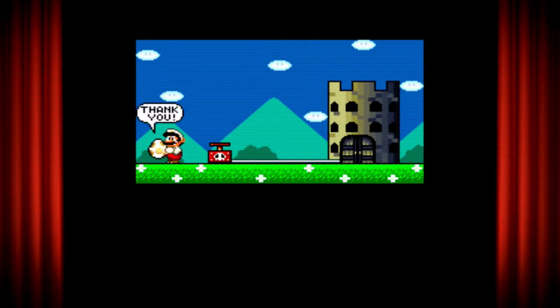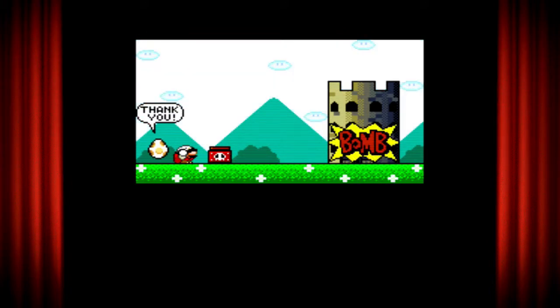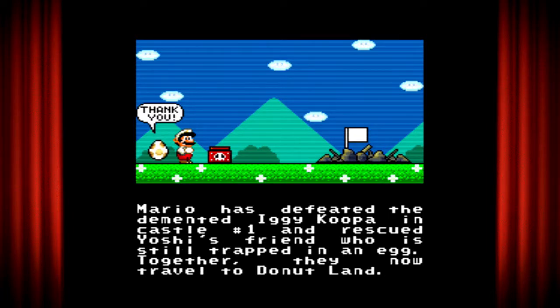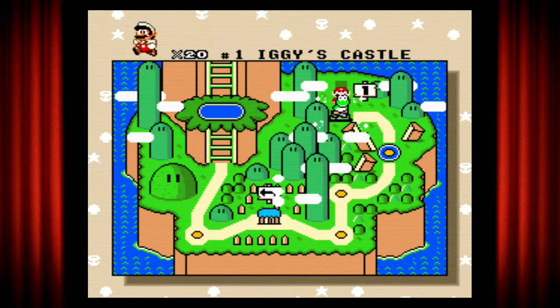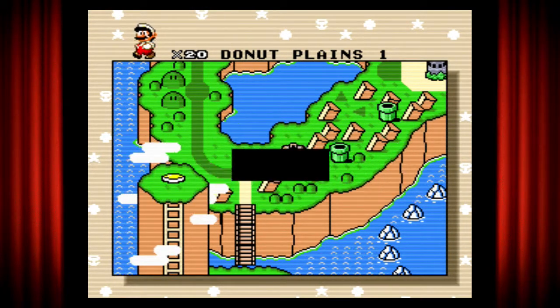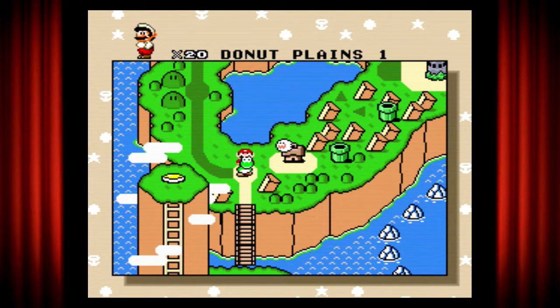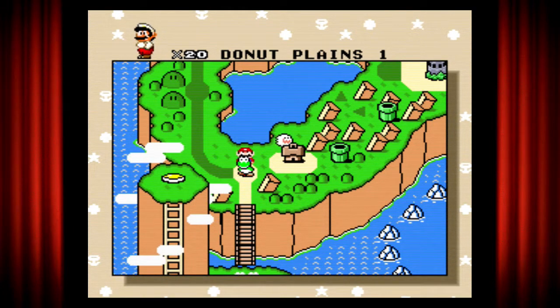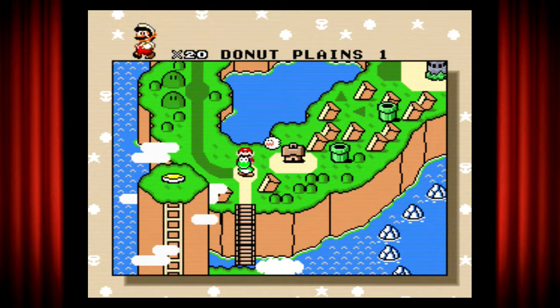We got ourselves a little cutscene. Mario has defeated the demented Iggy Koopa in Castle One and rescued Yoshi's friend, who is still trapped in an egg. Together they are now traveling to Donut Land. Is it just me or are they naming things based off food? We already took care of one of the Koopalings and now we're moving on to the next world.